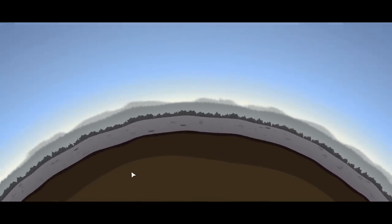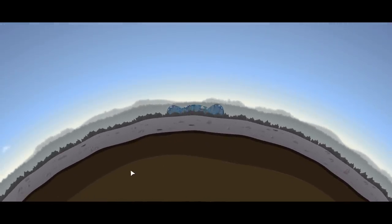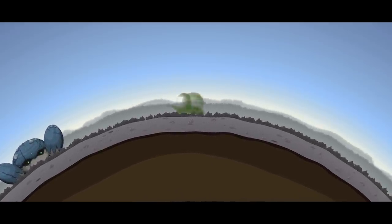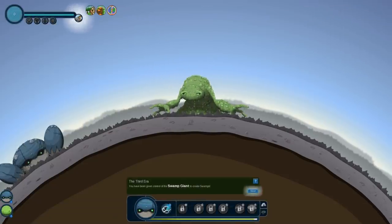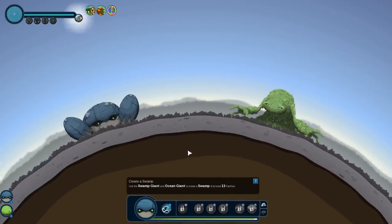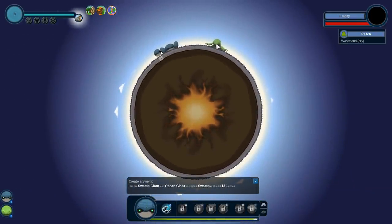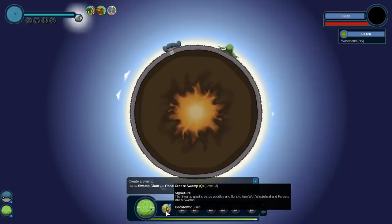Are we going to bring them back? I would love to have some little humans settle. Oh my titans! Welcome back water titan. Oh — the swamp titan! We haven't run into him yet. This is going to be cool. You have been given control of the swamp giant to create swamps. Using the swamp giant and the ocean giant to create a swamp of at least 13 patches. We need to have the water before the swamp giant can create puddles and flora to turn wet wasteland and forest into a swamp.